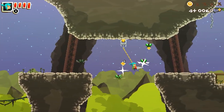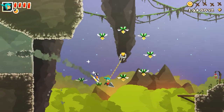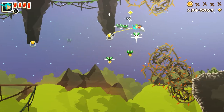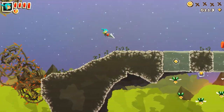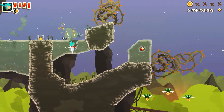This level sees a lot more use of the grappling nodes as well. Thorns are dangerous, but sometimes preferable to falling to your death. Digging underneath the guy with the flamethrower — a lot of fun.